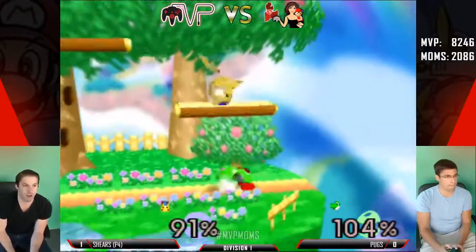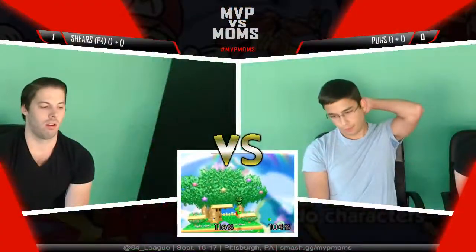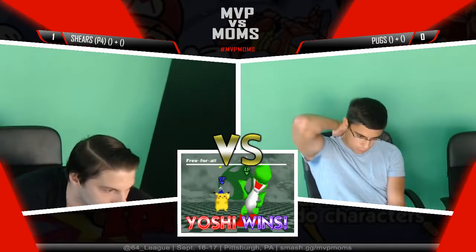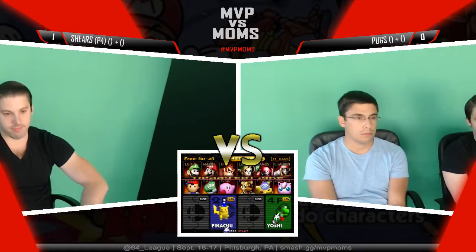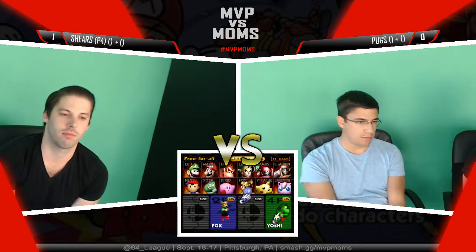He kind of grabbed through him, and does Shears pull that game out? Yes! That was a great game from both. Pugs had a grab toward the end and ended up grabbing through Yoshi, which you don't really see Pikachu's grab miss too often. It almost looked like the up tilt moved Yoshi's hurtbox or something like that.